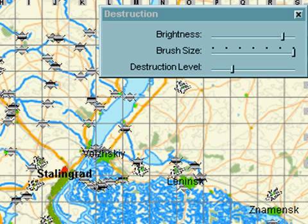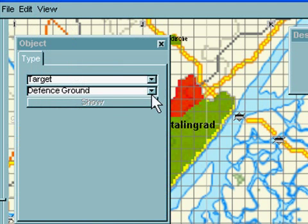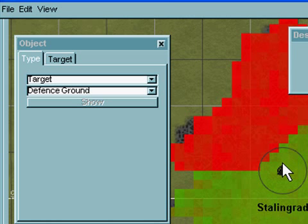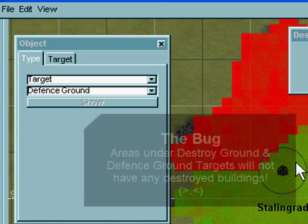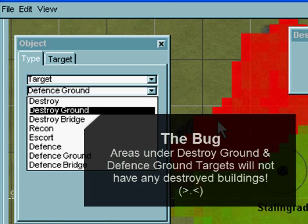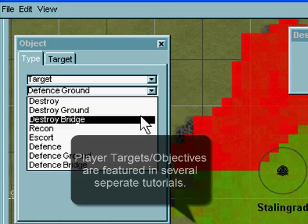Now there's a problem — that's where the bug comes in. If you zoom in on Stalingrad again and put a target, for example a defense ground, onto an area that has destruction, the area under the target will not have destruction in the mission. It's a bit of a bummer, but that's just the way it is. That applies to defense ground and also destroy ground. So if you have an area that you really want destroyed, you will not be able to use destroy ground or defense ground targets in those areas. If the targets are important, then hopefully having destruction is not so important — a bit of a trade-off there.